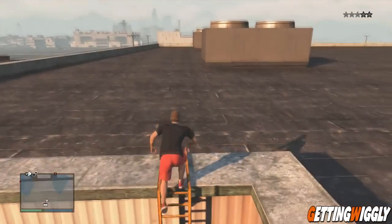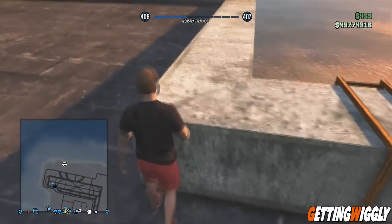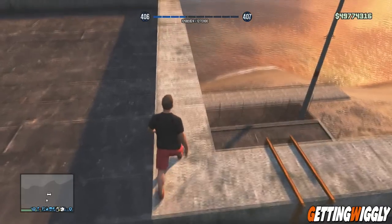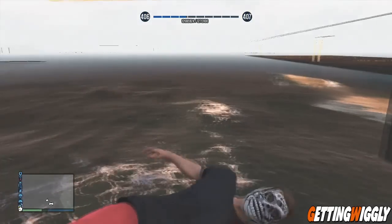Once you get to the top of the building, walk around to this corner. Step up to it and do the god mode glitch. If you don't know how to do the god mode glitch, I'll have a link on screen and in the description. Simply do the god mode glitch, then walk into the hole and you should survive the fall.